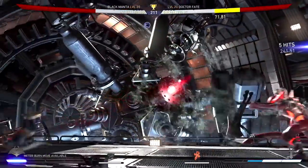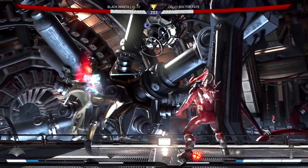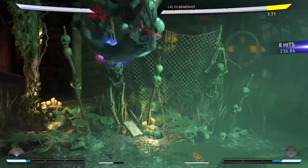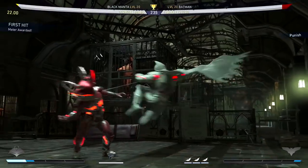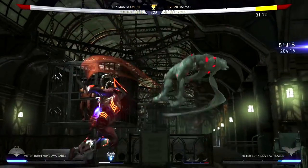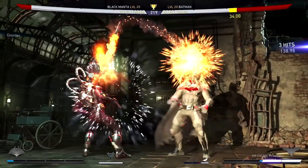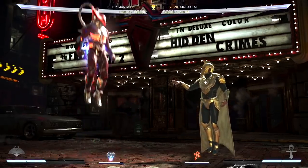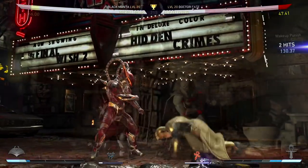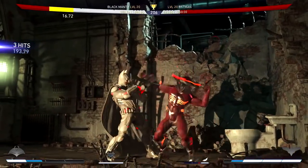Another reason for Black Manta being on this list is his mid-range tools, which help him close the gap and make a zoner feel uncomfortable. His key ones are his back 1-1, which has decent range, is quick, and leads to a nice air combo — this goes perfectly with your trait. Another key mid-range tool is his forward 2-1, which has great range and starts setup pressure; adding a 3 adds an overhead at the end while keeping you safe. He also offers a harpoon gun special move that pulls his opponent toward him and switches sides at full screen — it can whiff but is safe on block and can be done in the air. His character trait lets him use his jetpack to fly for a limited time, helpful for dodging high and low projectiles, and you can combo it with your air harpoon gun to punish zoners from the air. If you want anti-zoning capabilities without having to zone back, Black Manta is the character for you.